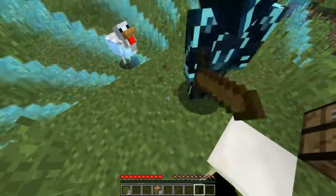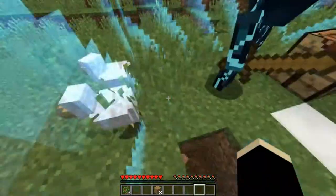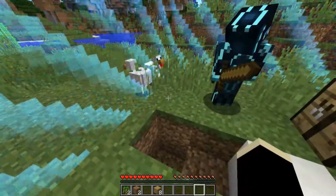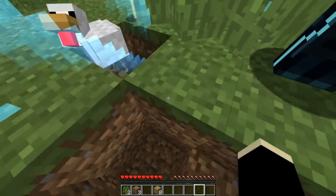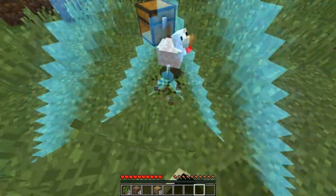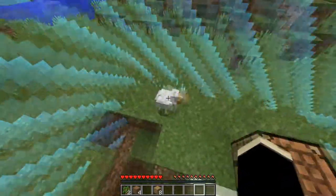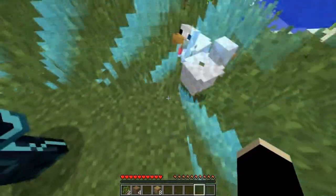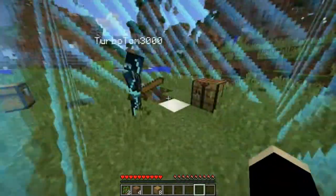Can we just dig underneath the hole and just run away? No - the world border goes all the way to the bottom. Put the chickens in a hole! This one as well, cause we want to breed them if possible. We're captive, so are they. Because what we need next is probably the best thing - we still can mine and make a wooden pickaxe. It's called Time to Mine.